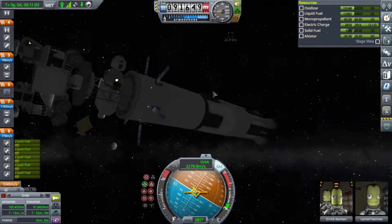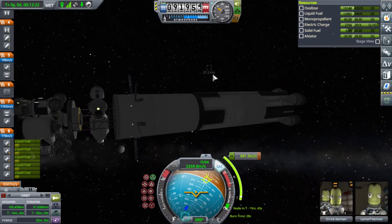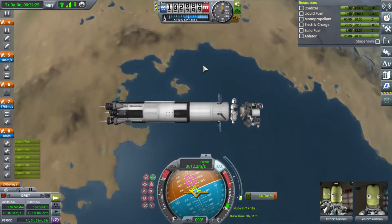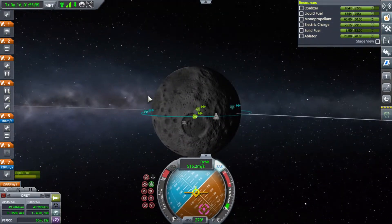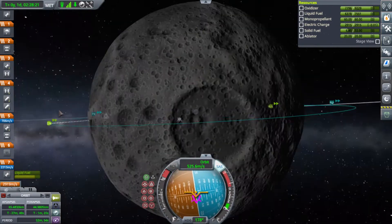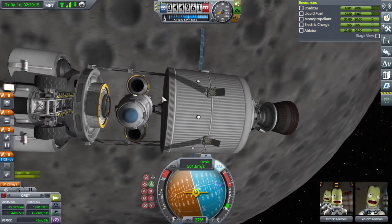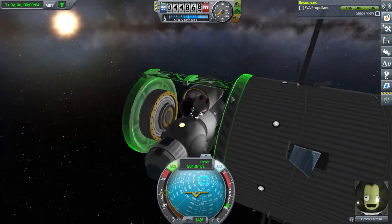In career mode, in the tracking station, all the vehicles you've ever launched are in chronological order from either when they were launched or when they were detached from another vehicle. So in theory, your oldest builds would still be at the top of the list and your newest or most used would be at the bottom. For a long time, my first ever satellite was at the top of the list and the game started to get real sluggish. I decided to clean house and deleted a bunch of old crafts, and I was kind of sad about deleting my first satellite because it was like one of the first real fun challenges I had conquered.